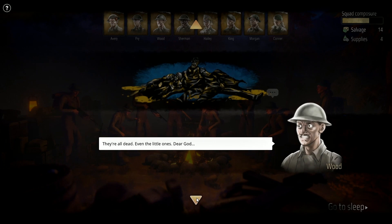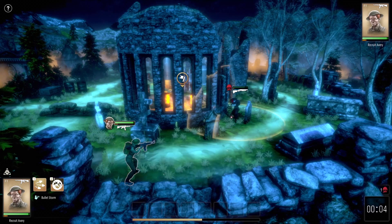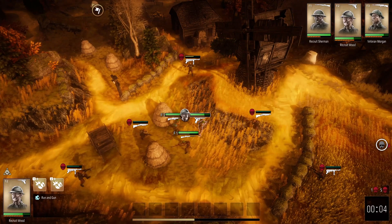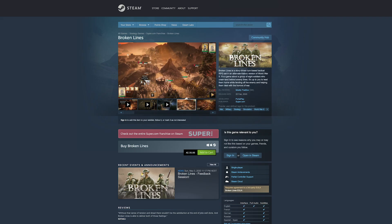Some want to investigate the crash, some want to fight, and some even desert the unit. Combat is turn-based, but soldiers only move when the action phase starts. When new enemies or obstacles appear, the game pauses, letting you reassess your options, such as pressing forward, taking cover, or retreating. Throughout the campaign, you will also be able to level up your soldiers with new abilities and gear, adding RPG elements to the mix.